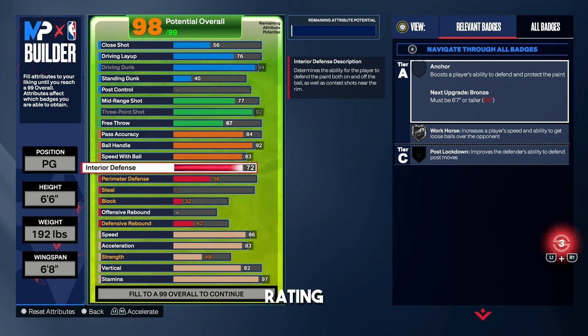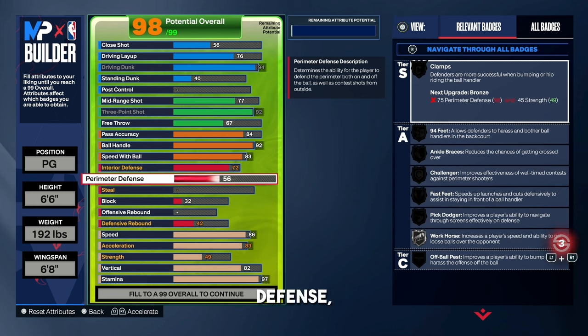The build gurus are going to say the defense is terrible — I promise it's not. For the interior, I'm rocking with a 72 rating to get Silver Workhorse. You're going to get a lot of defensive stops in the paint — whenever someone tries to cut backdoor on you, you're there to put a hand up and get a stop. For the perimeter defense, I think on any build the lowest you should go is a 58, and the reason is to get Bronze Off-Ball Pest. Since I have a lockdown on the floor guarding ball, I'm in the corner on defense. With Off-Ball Pest on Bronze, I can mess with the offensive player cutting backdoor and get some bump animations and stops.